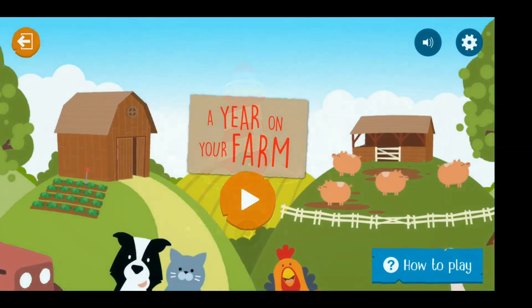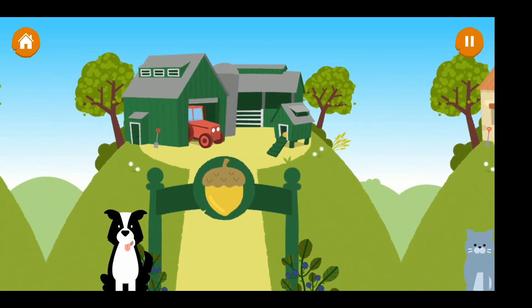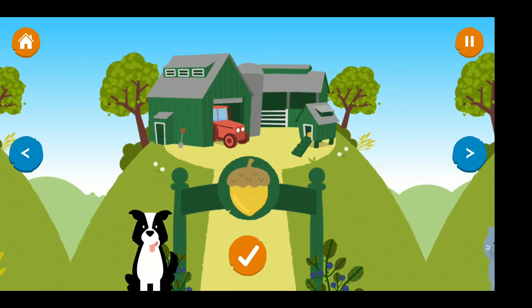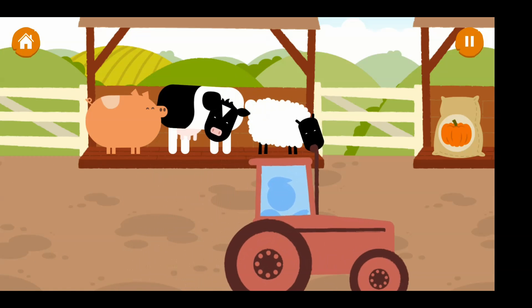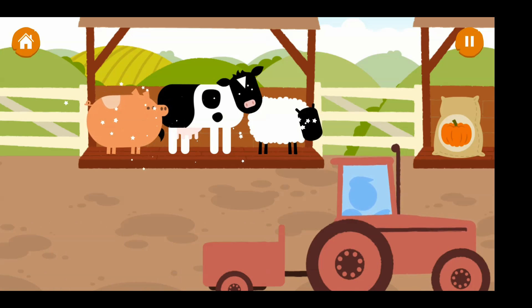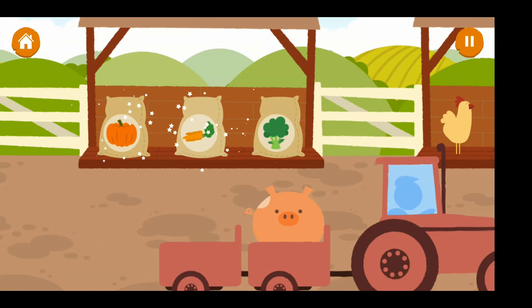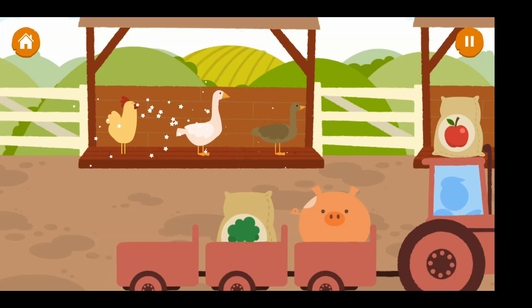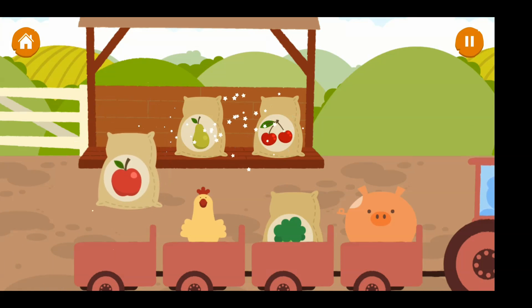A year on your farm. Choose your farm. Pick an animal. Pigs. Vegetables — next. Broccoli. Choose your bird. Chickens. Which fruit would you like to grow? Apples.